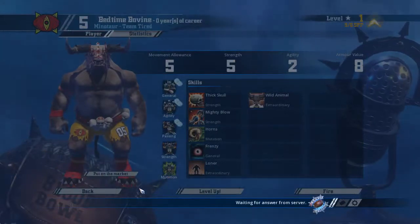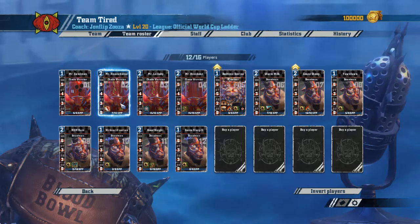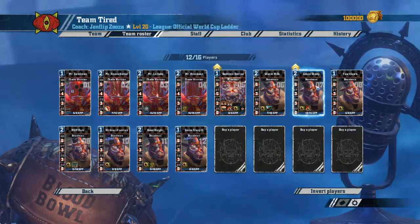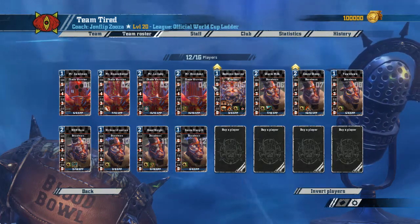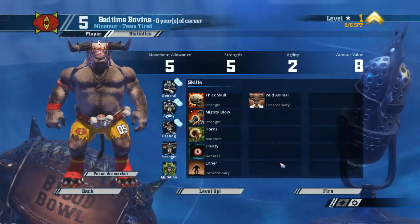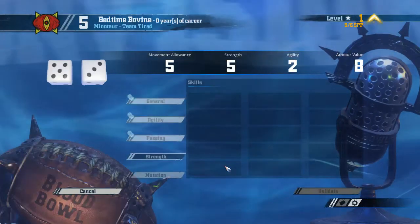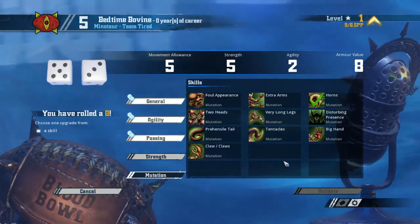Let's go back and check what else we have. We have Guard on one player, probably not going to get Guard on Count Sheep. So maybe we want another Guard. But no — I'm going to grab Tentacles. We have to roll the dice again. Oh, the same roll! What are the odds? And I'll pick up Tentacles so we can see how it works.